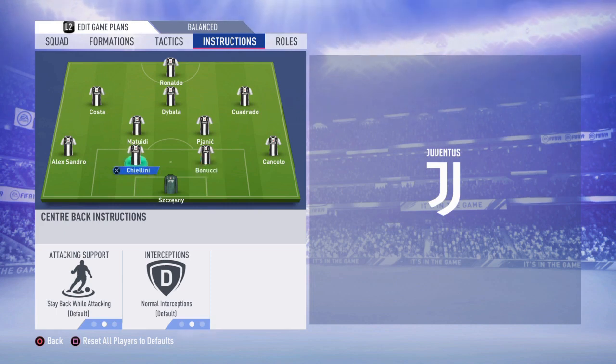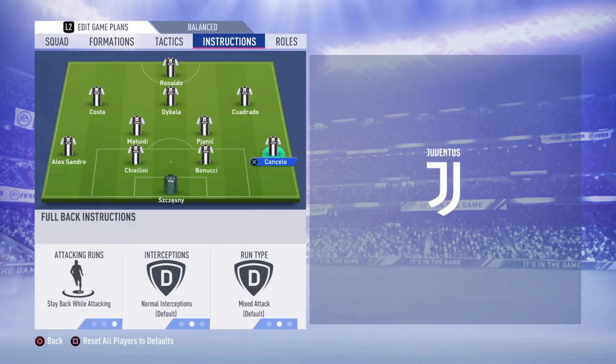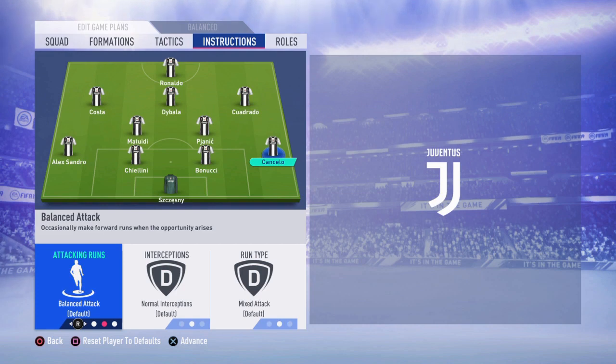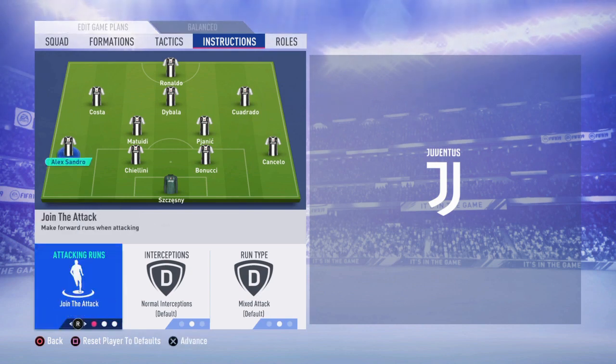For your center backs, no changes needed. For left back and right back, I would prefer stay back while attacking on both. If you leave it on balanced attack, the fullback will make a lot of forward runs and you'll get countered very easily. With join the attack they'll almost play like wingers. Leaving it on stay back while attacking means they won't move forward too much but will still make runs when needed.